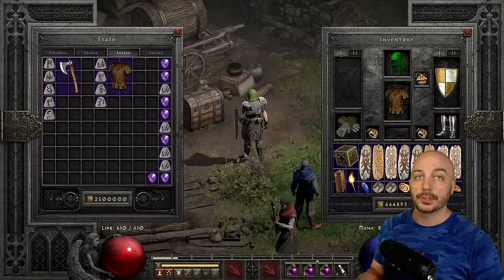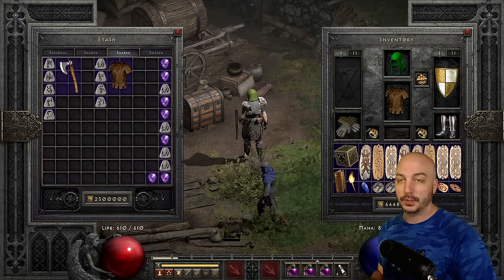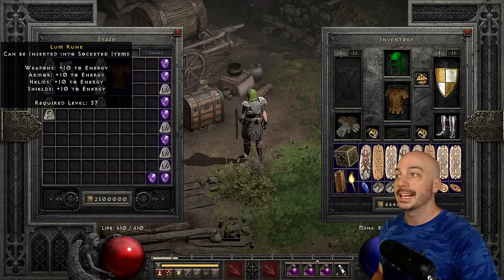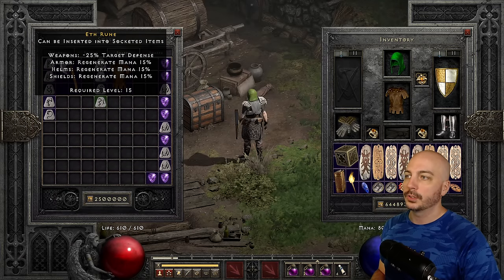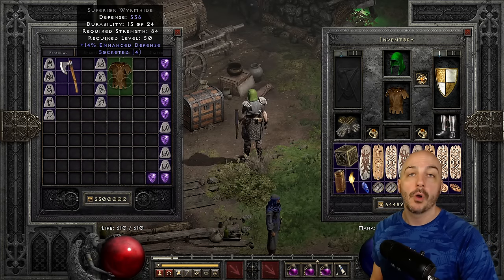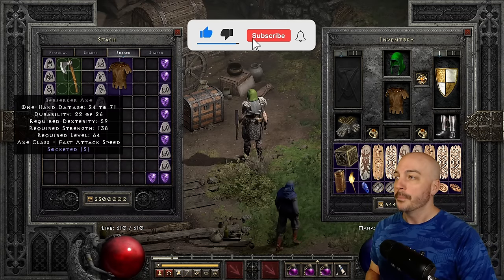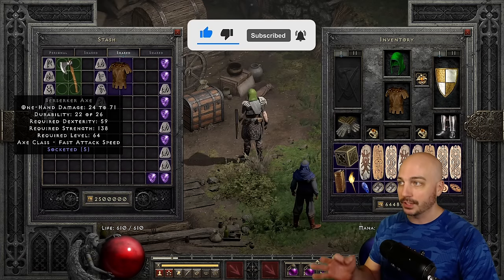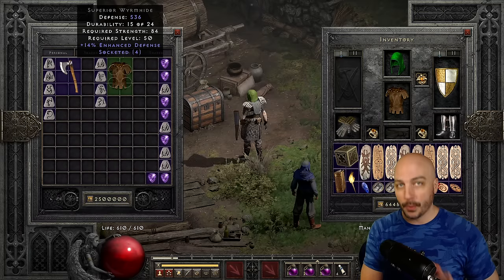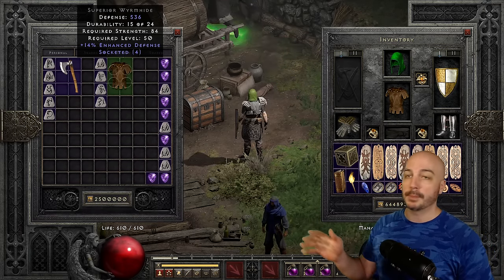Welcome in. So I usually never start off a video like this, but I actually have two pretty expensive unmade runewords right here. We've got Ber, Tir, Mal, and Lum, and we have Ral, Om, Sir, and Eth sitting next to a five-socketed War Axe and a four-socketed Superior Wormhide. We're making a Beast Zerker — we're going to have the Fanaticism Aura on summons for the Summon Necromancer, and a Thorns Aura from throwing Bramble on our Act 2 Mercenary. Incredibly powerful.